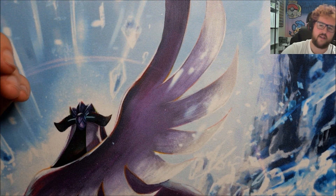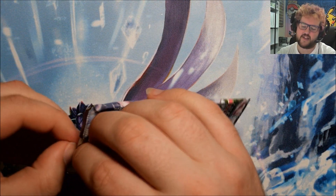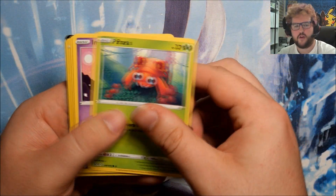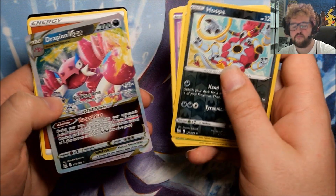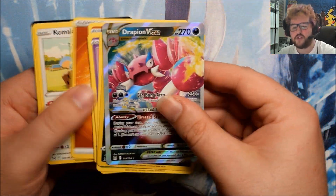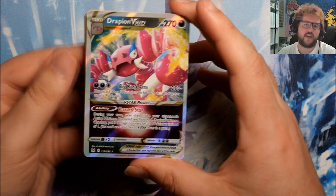Come on, something good! This next pack - this is going to be a good pack, I can feel it. What have we got? It's a Reverse Hooper and a Drapion V-Star. So it was definitely something - not the big hit we're looking for, but we'll take a V-Star. Still no Full Arts from either the Trainer Gallery or the main set.